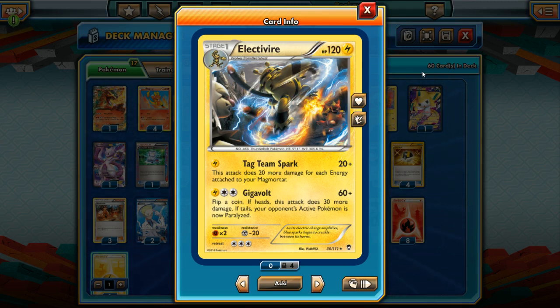Electivire — not especially promising. It does have Tag Team Spark: 20 plus 20 for each energy attached to your Magmortar. In general, this is going to be much worse than simply using Twin Bursts, so we won't be attacking with Electivire very often. But maybe if we hit for weakness, say against an Yveltal EX, that could be one way to take advantage of Electivire.